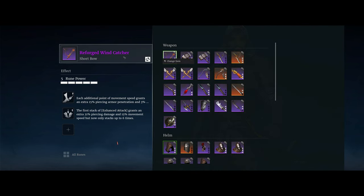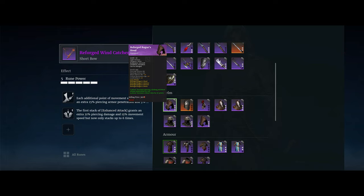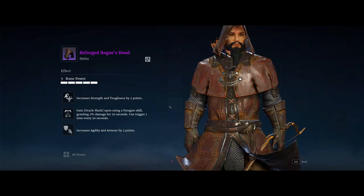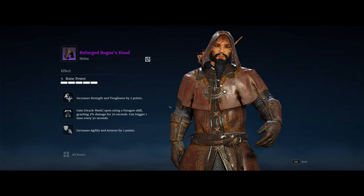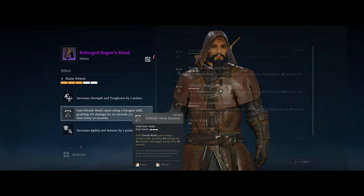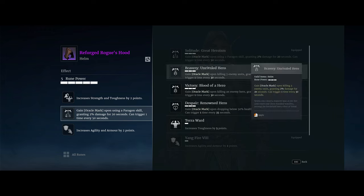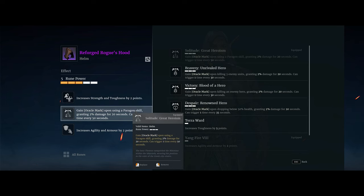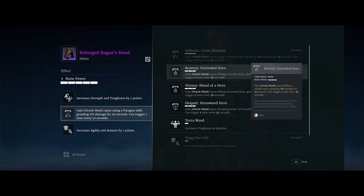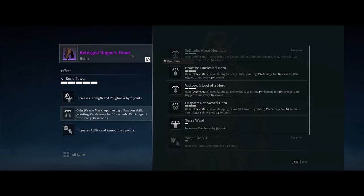Those are the two weapon runes. The rest of the runes are all focused around dealing additional damage — I'm just going for a glass cannon damage build. For the Rogue's Hood, I'm taking 'gain oracle mark upon using a paragon skill.' I don't take the kill-three-units or kill-enemy-hero options because this one's easiest to trigger and pretty much guaranteed. For the other slots, I just take strength and agility to boost damage a little bit more.